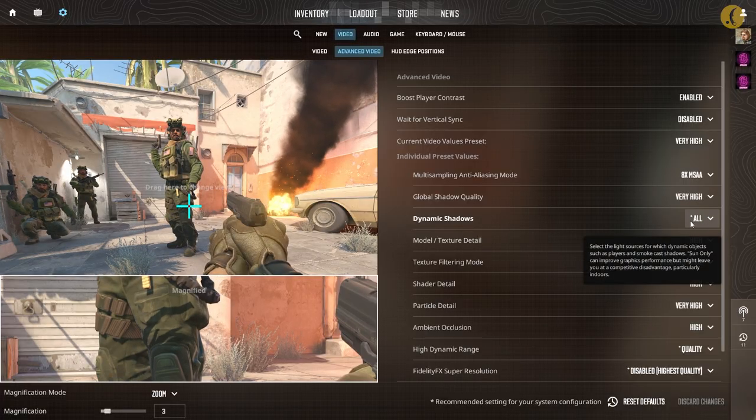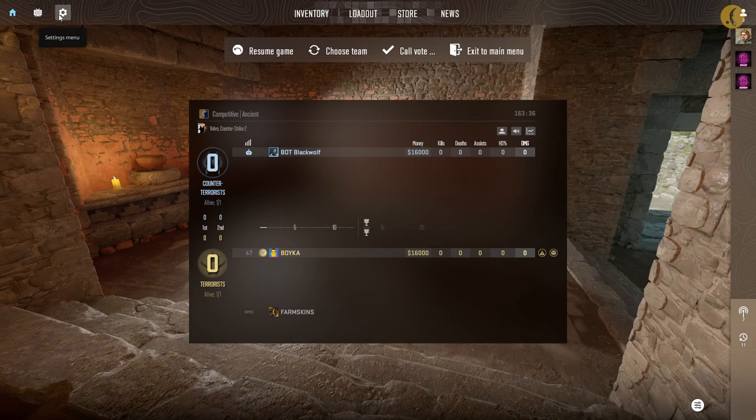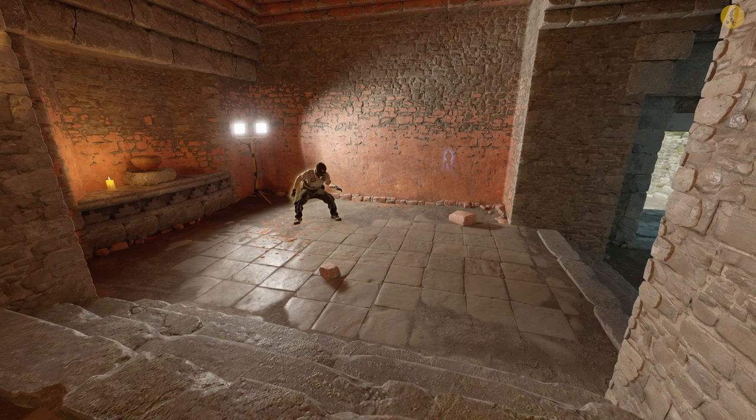The first and most important change is the addition of an option to adjust dynamic shadows in the graphics settings. Now you can choose whether shadows will only be cast by the sun or from all light sources. In terms of performance, this is a gift to all owners of weak PCs. However, shadows from different light sources give players an advantage when you can anticipate where the enemy will come from.